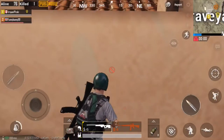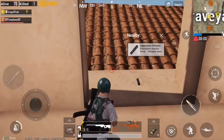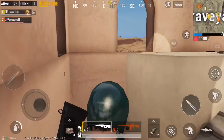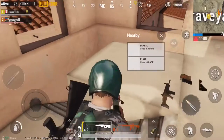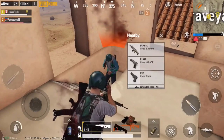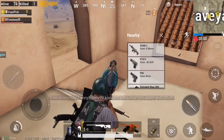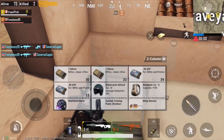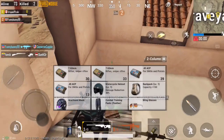I want to show an example of why you should really avoid .45 ACP. There's a guy that charges me with a Vector, which is a terrible gun in this game. He's up close with an SMG. I have a bolt-action rifle and I still managed to put him down simply because his bullets are like pellets — that thing carries next to nothing and takes too long to reload. So just another example of a gun where .45 ACP really holds it back.